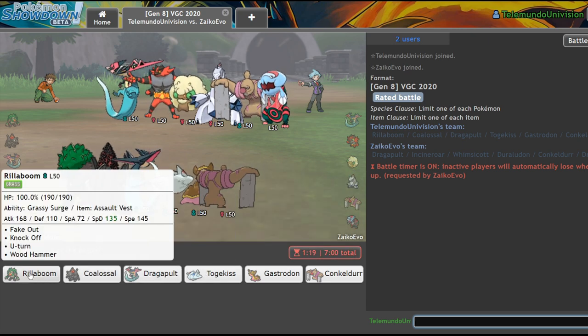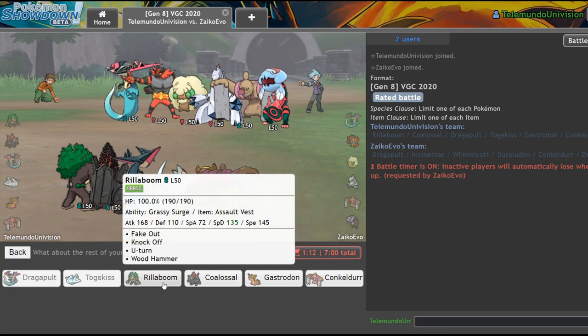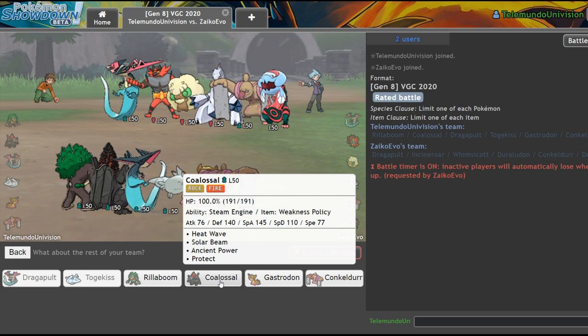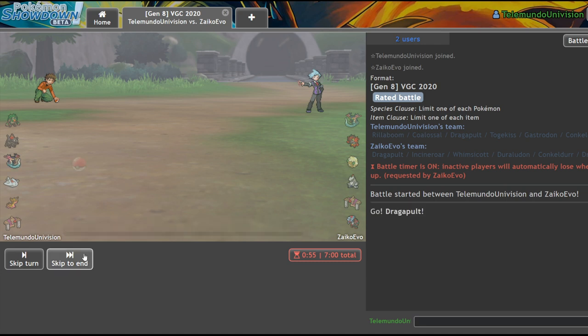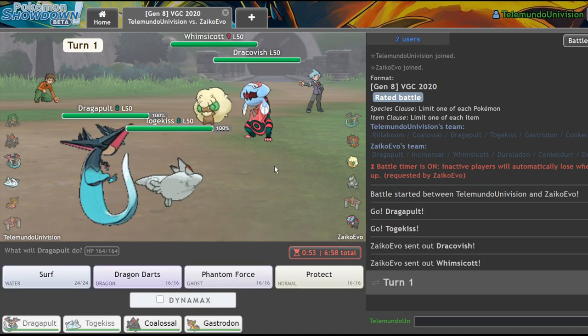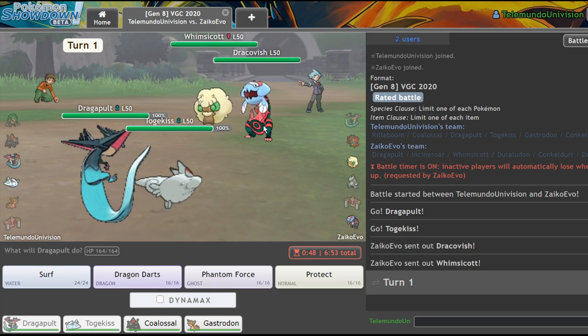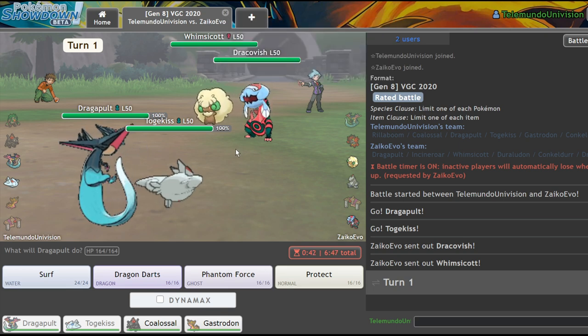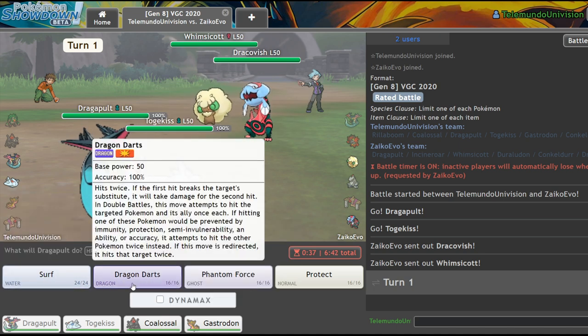Togekiss isn't a bad option either. I'm thinking I can actually lead off Dragapult, Togekiss, and bring Colossal in the back. I think Colossal is going to be important to winning this match, and my last Pokemon is 100% going to have to be Gastrodon. So no Rillaboom in this game — Rillaboom is for particular matchups. Here I could straight up eliminate that Dracovish right now, but I think it would be in my best interest just to go for Dragon Darts, get a little bit of chip damage, and switch in my Gastrodon.